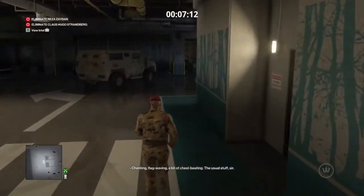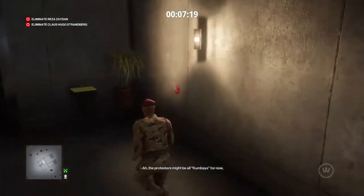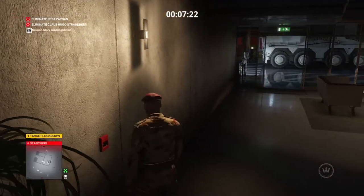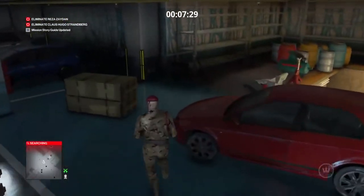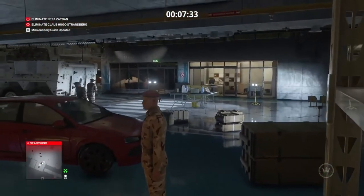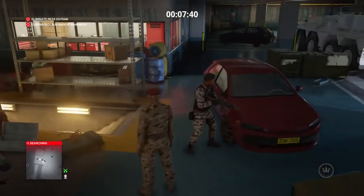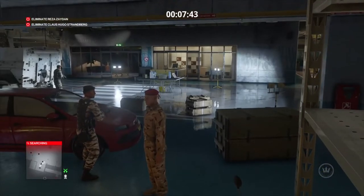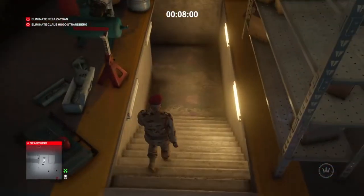Now we're going to turn the fire alarm on and then trigger Klaus's escape. The fire alarm is right here — make sure no one's watching. Now we have to wait for Klaus to start heading this way. I chose to stand here and wait. I did a quick search for him — there he is running. It takes a couple of minutes. He doesn't come down where the fire alarm is; he comes down from the double doors we usually use to get up to him to kill him.